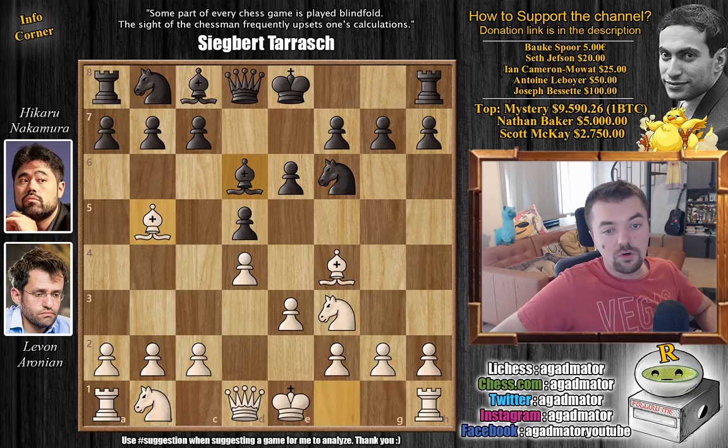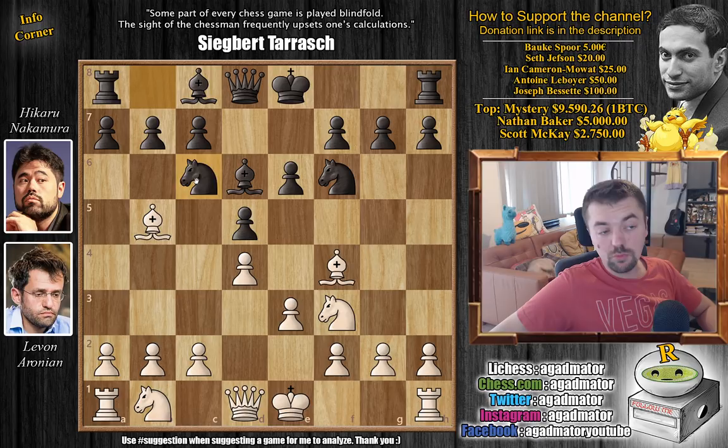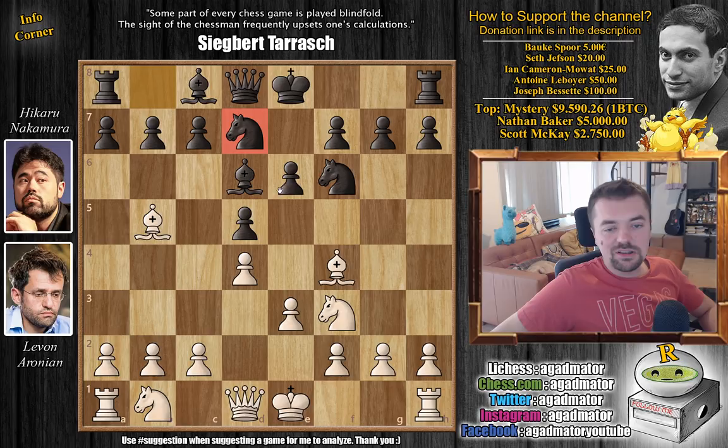The idea is to create very little imbalances in the position and to throw Hikaru off guard and maybe into some unknown theory. You could defend by blocking with Bishop to d7, but then white can just go back and you have a weird bishop on d7. You could also block with Knight to c6. But Hikaru actually blocks with Knight b to d7, and this is already a new move in the position from move five.